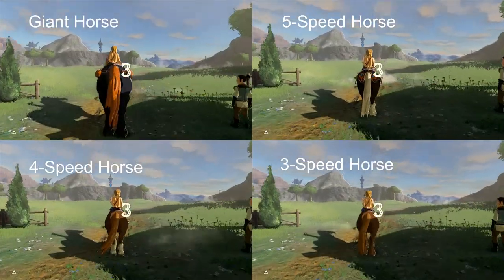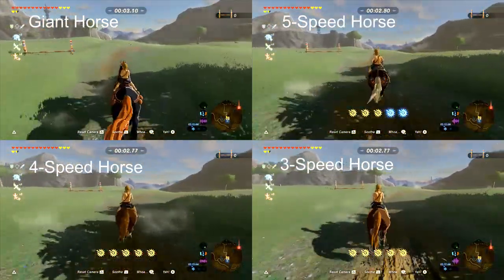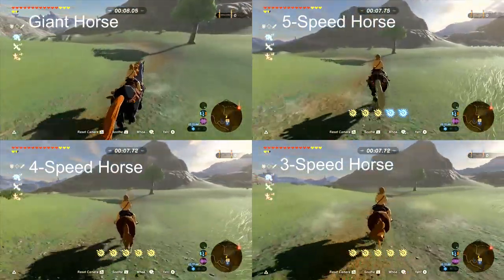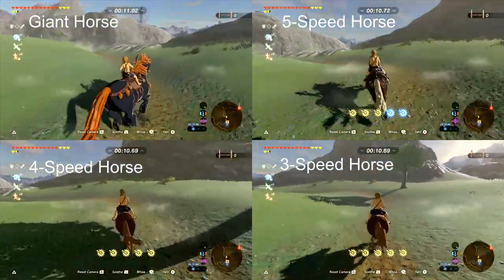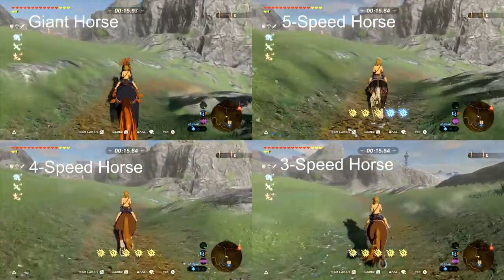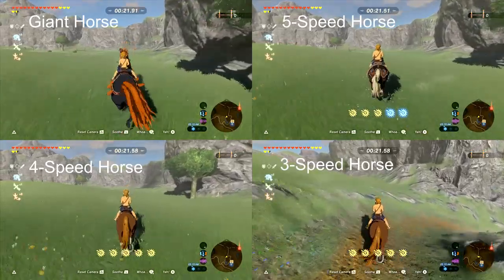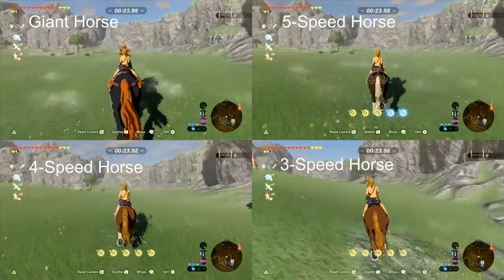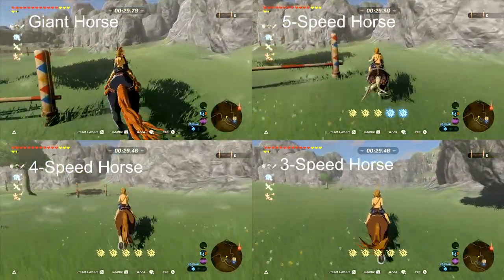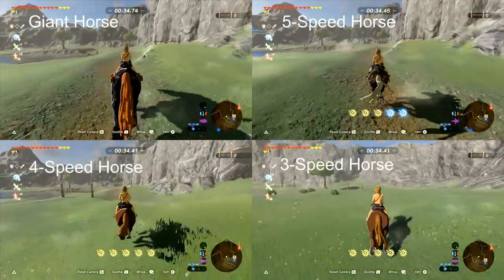Next, I wanted to know about speed. Obviously the more speed the faster the horse, but I wanted to know how much difference the spur makes and do a comparison with the Master Cycle Zero. I ran each horse around a track at a canter and at a gallop. It turns out the gallop makes your horse about 50% faster, and the Master Cycle Zero is equivalent to a 4 speed horse. The speed race is clearly won by the 5 speed horse, but there's something really surprising: the giant horse is only 2 speed, but that's misleading because of its huge size — it canters faster than any other horse, at about 60% of the speed of the full speed galloping 5 speed horse.